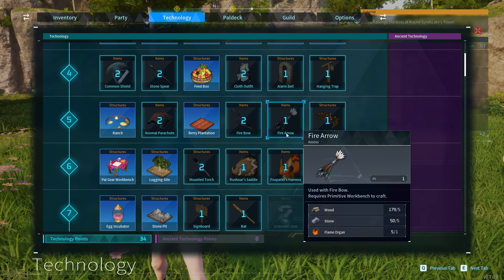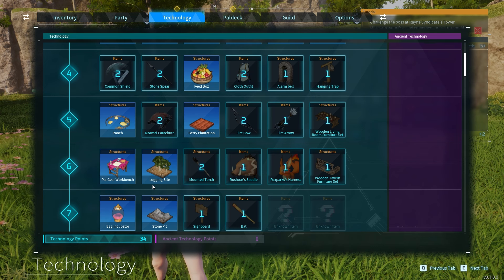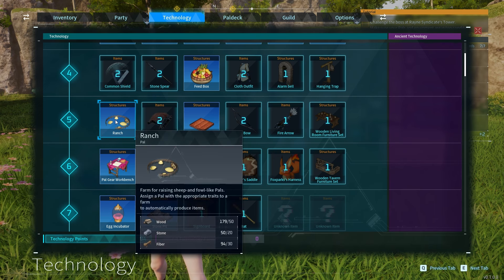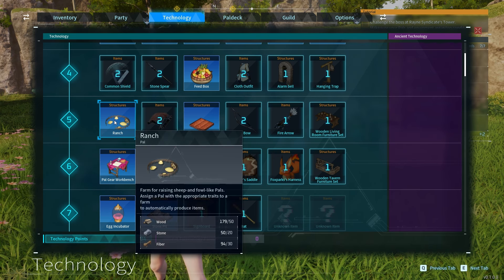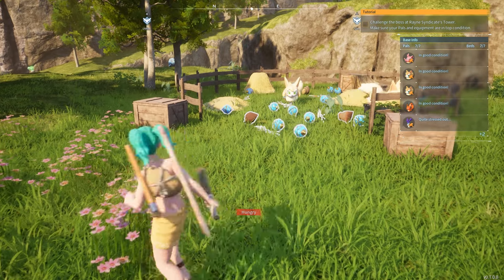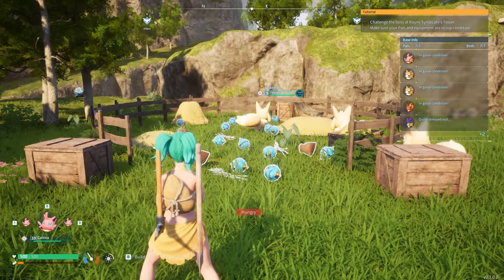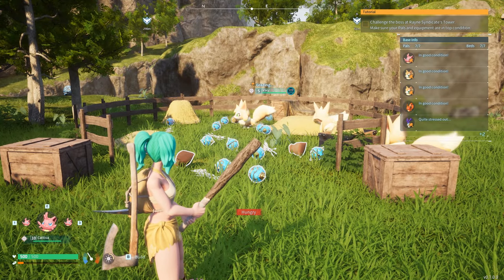We're actually on the technology page. I have a lot of points I haven't spent yet because I'm just going to go through and spend them all here pretty soon. You're going to need the Ranch, which is going to be at level 5 — I think it costs like 2 technology points as well. So you're going to get the Ranch, make sure you have your base set up, and we're going to want these PALs called Vixie.